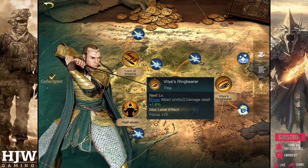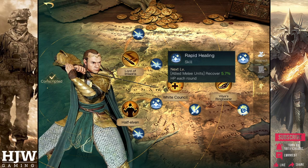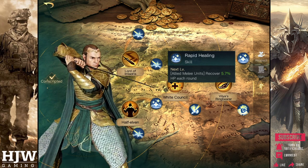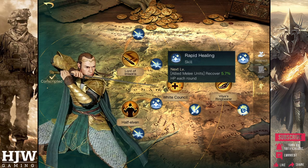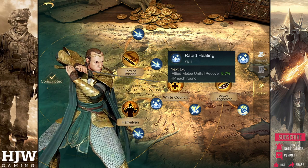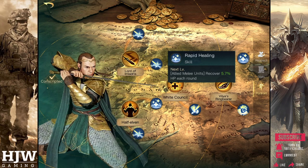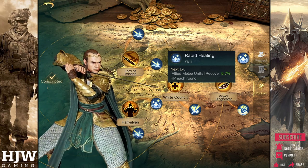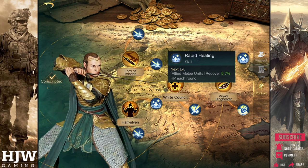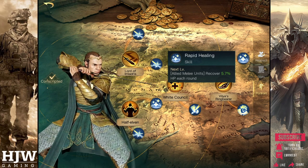The first sub skill under the Vilya's Ring Bearer skill tree is Rapid Healing, and is Elrond's only healing skill. Whilst initially this might look fantastic — healing melee units by 5.7% going up to 40% when maximised each round — this actually is not as great as it looks, as most elven units, particularly the ones that deal damage, are ranged units not melee. Therefore I would not recommend using this skill as it seems a waste of 7 skill points when you could instead buff your troops' damage. The only time I'd recommend it is if using more than one melee unit — for example if using keepers.